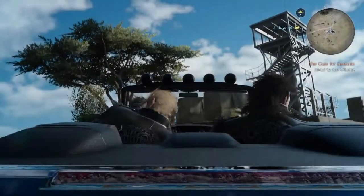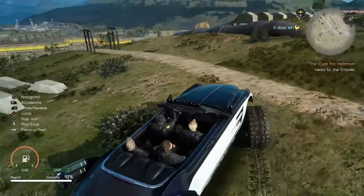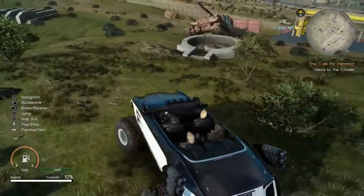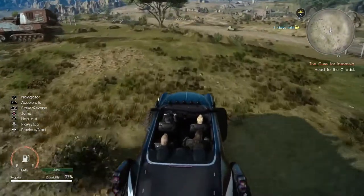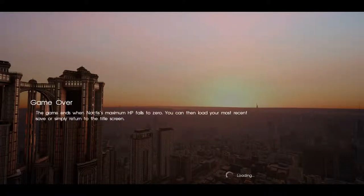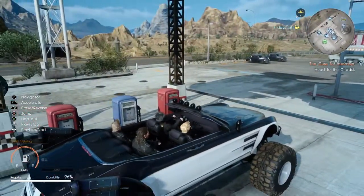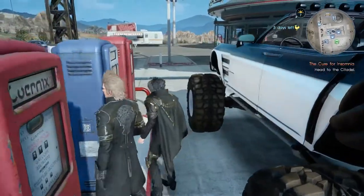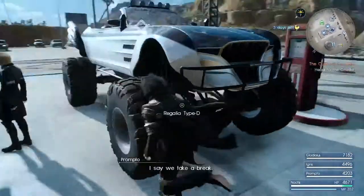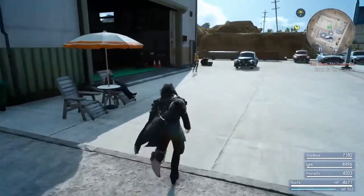And now we're going to head right back to Cindy, because Cindy has something for us. We have smart setting enabled because I ended up jumping and landing inside this place at one point. The Regalia needs to be repaired, but the Regalia also has a new upgrade waiting for it.